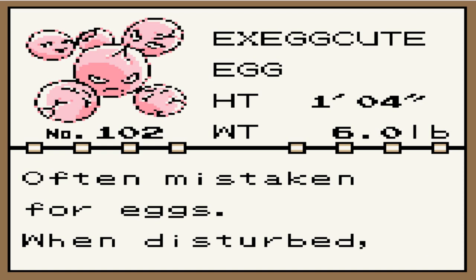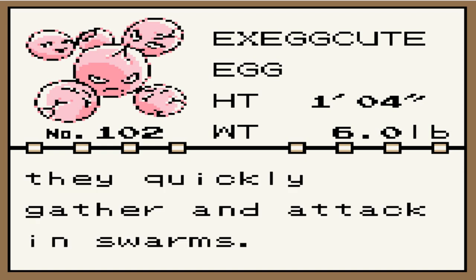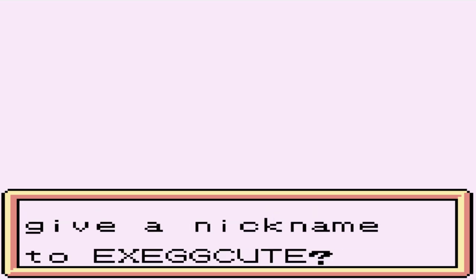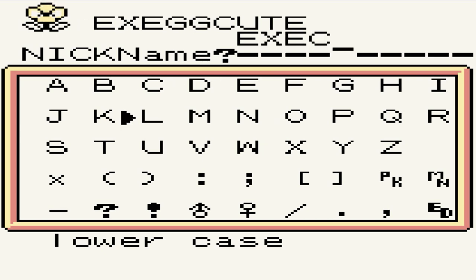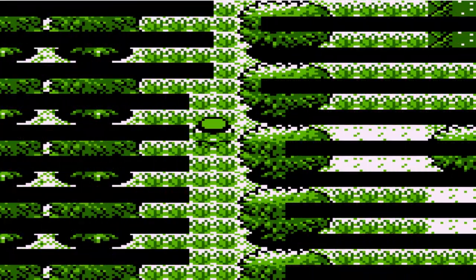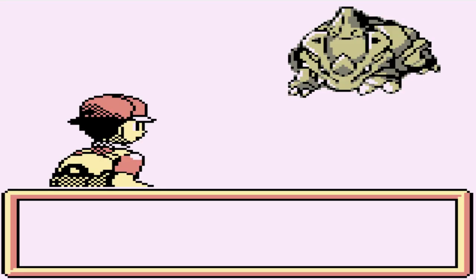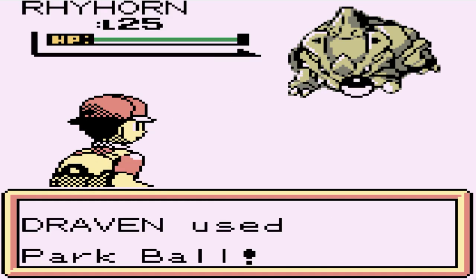Here we have Exeggcute, the Egg Pokemon. Often mistaken for eggs. When disturbed, they quickly gather and attack in swarms. Let's go right ahead and call him his good old nickname — Execumon. If you guys don't remember, I called this Pokemon Execumon back in Pokemon Leaf Green after I had my little frustrations with Patrick. It worked out for my team and all that stuff.